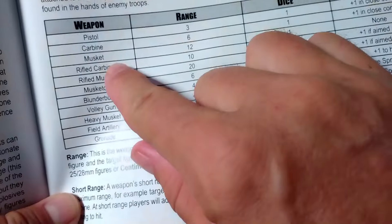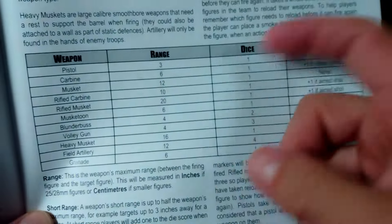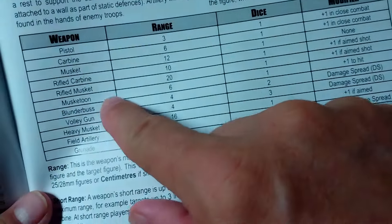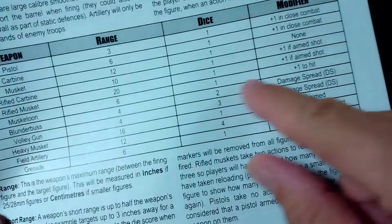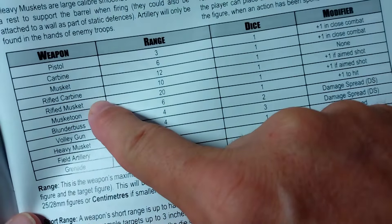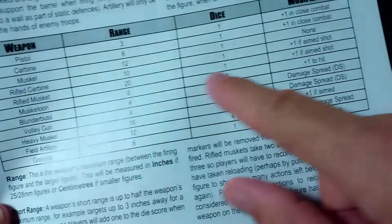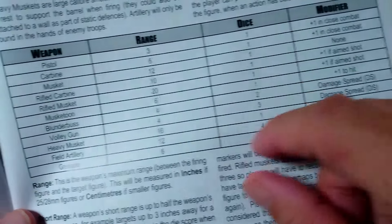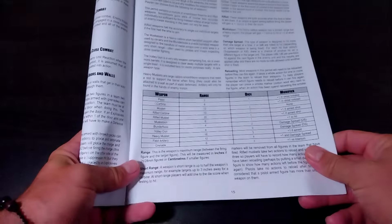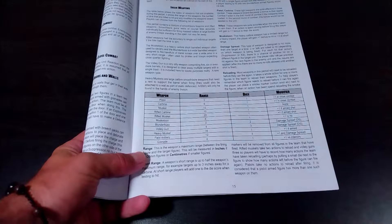Let's take a quick look at the weapons. Muskets only have a range of 12 inches if you're using big figures, centimeters if you don't have a whole lot of space. No real special moves. If you want that plus one to fire an aimed shot, you're going to have to be packing a rifled carbine or musket. If you've got a pistol or a carbine, you may get a plus one in close combat. We haven't seen any melee in either of the two games I've played so far — let's see if we can correct that.